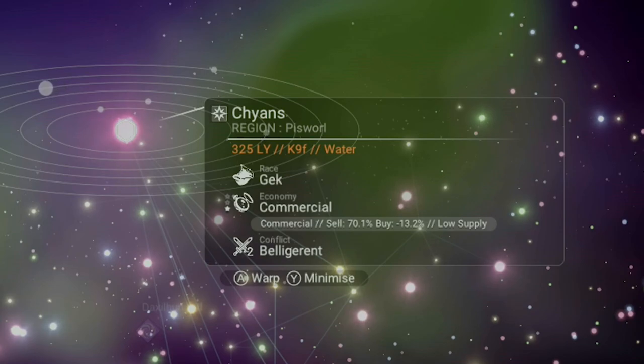The next line shows the economy of the system. In No Man's Sky, there are seven different economies to make use of, and we're going to circle back to this one. Lastly, there's the conflict level. It's fairly simple — the higher the number, the more conflict to expect. So if you're new and your ship doesn't have a lot of shields and you just don't feel like dogfighting, then yeah, steer clear of level two or level three.